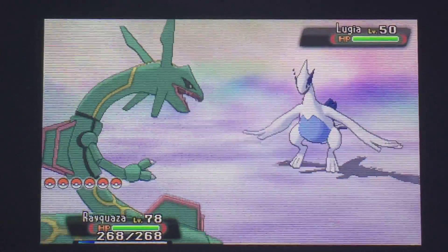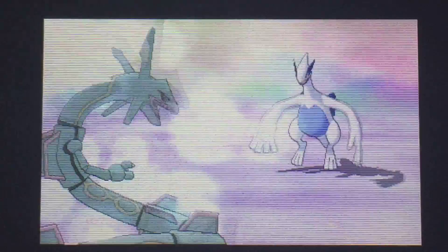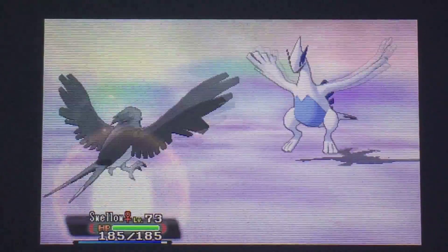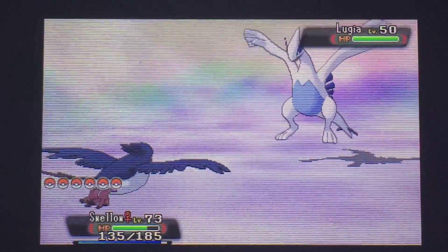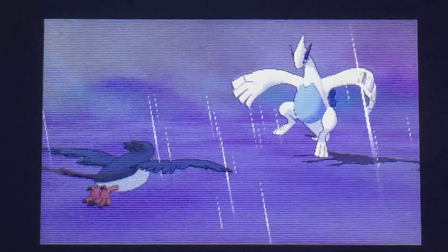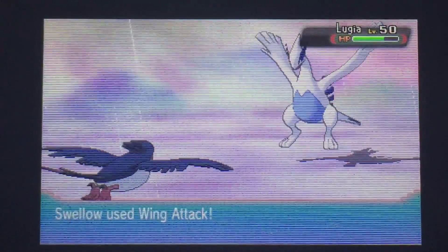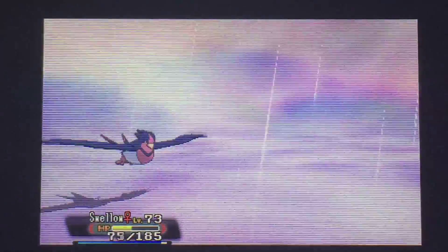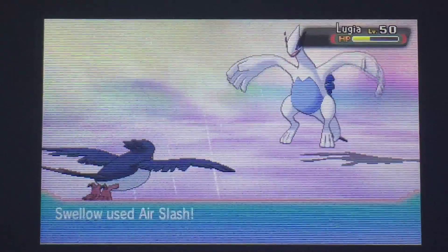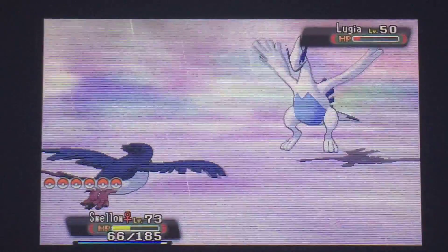I'm not going to use my Rayquaza because it would totally destroy Lugia. I'll use Swellow since it has weaker moves. Lugia uses Hydro Pump. In order to capture these Pokémon, you can use the Old Power move before the fight, or the Capture Old Power, which is really recommended. Try to hit it with low-damage attacks to bring it to yellow or red health.